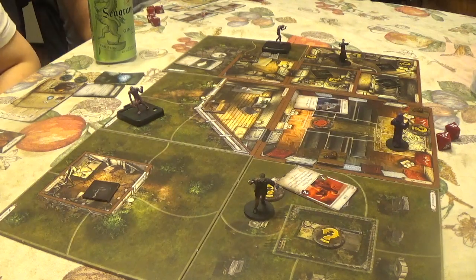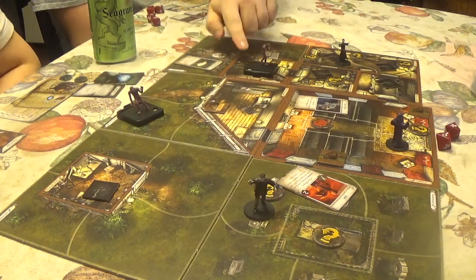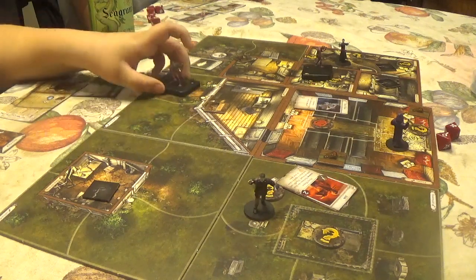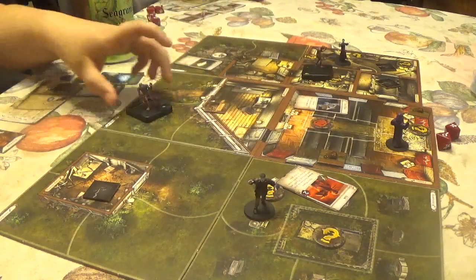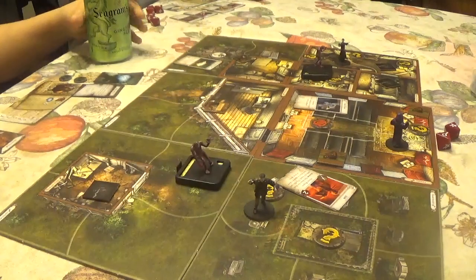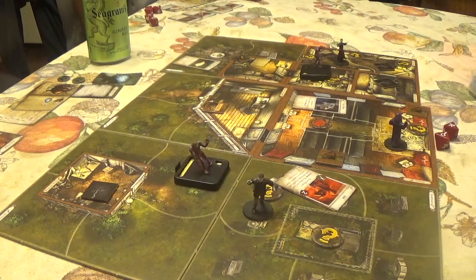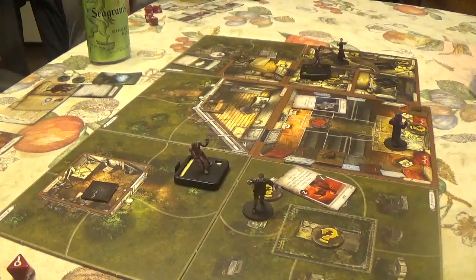The first zombie moves one space toward the nearest investigator — no investigators in the space, moves again. The second zombie moves toward CJ — moves two spaces. The zombie is now in CJ's space and attacks. Agility check — CJ passes but suffers one face-down damage. CJ has to do a horror check too.